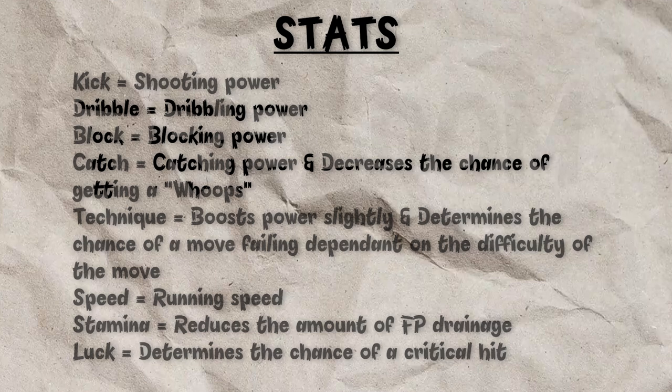In the Inazuma 11 Go games, there are 8 different stats: Kick, Dribble, Block, Catch, Technique, Speed, Stamina, and Luck.